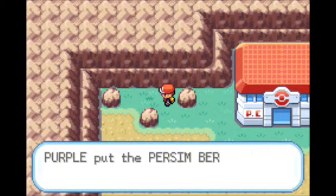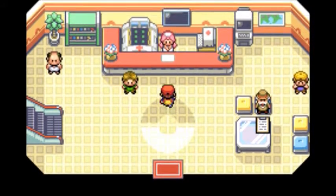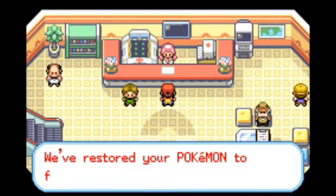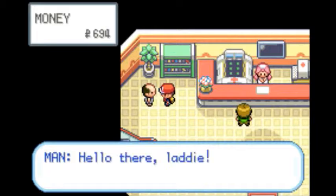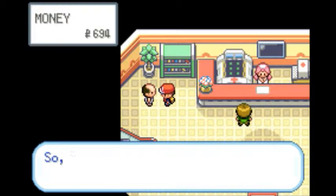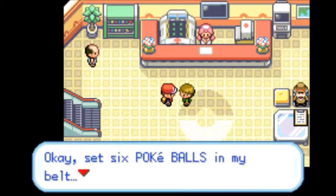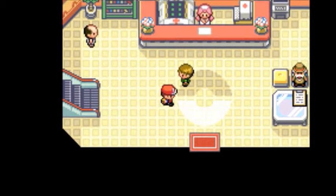We're going to run into Geodude really soon, but before that we're going to heal up at this Pokemon Center. This Pokemon Center is interesting because there's a guy on the left who wants to sell us a Magikarp for 500 — but it's not a good deal because Magikarp is useless until you level it up enough to evolve it into Gyarados. At most you can have 6 Pokemon with you.